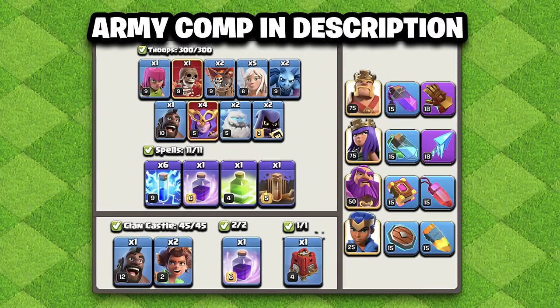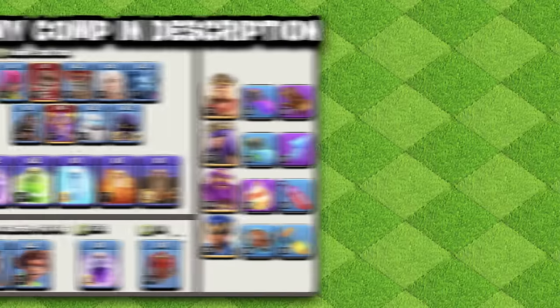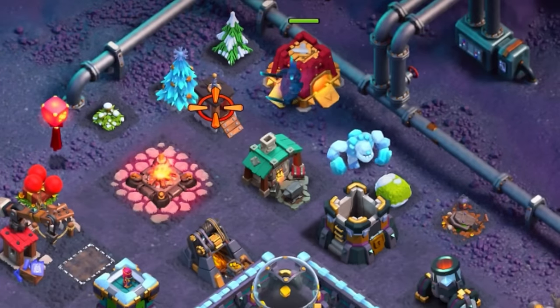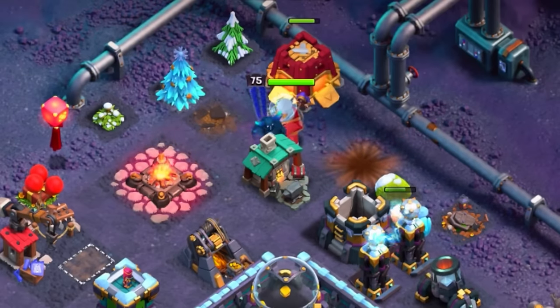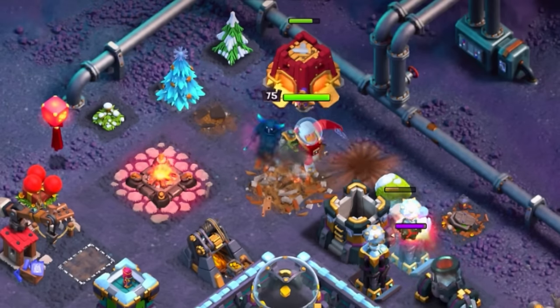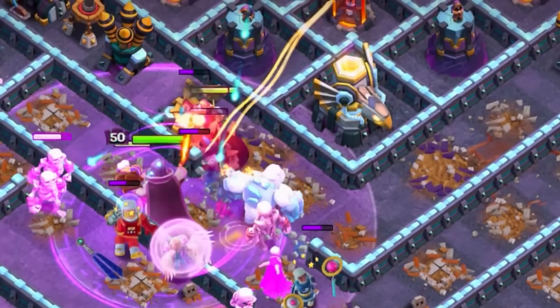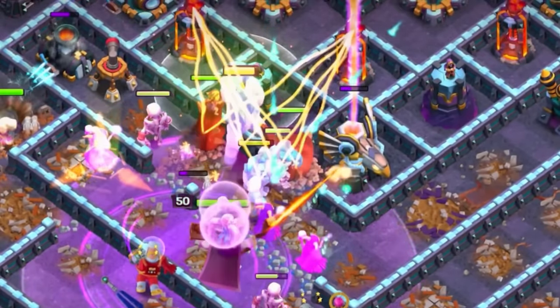Here's the default army comp I'd recommend for most situations, depending on whether you're running the Zap Quake or the Fireball version. For your Siege Machine, keep the Siege Barrack due to its valuable addition of troops onto the map, which also doubles as a funneling siege. This really helps with any CC troops you have, especially Root Riders, as they can help with the back end, smash through the base, and open walls.